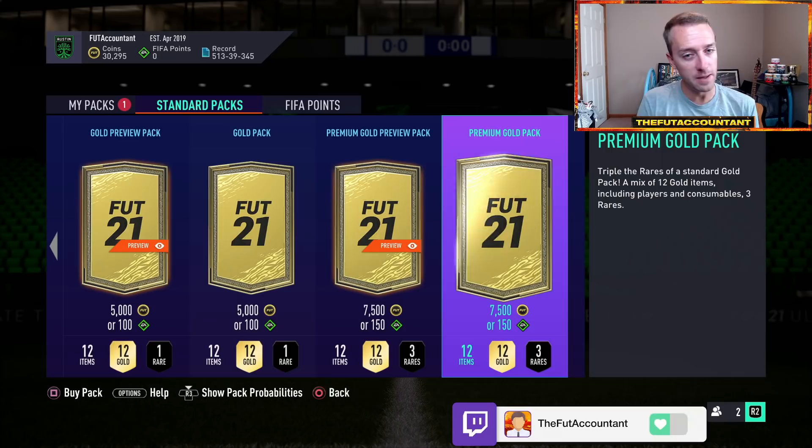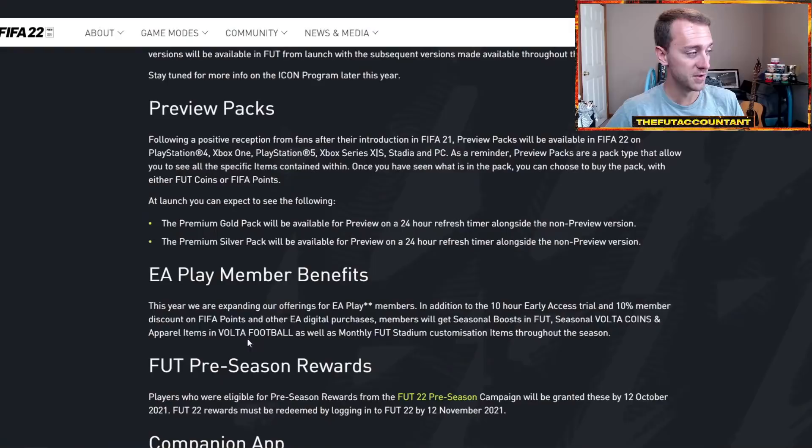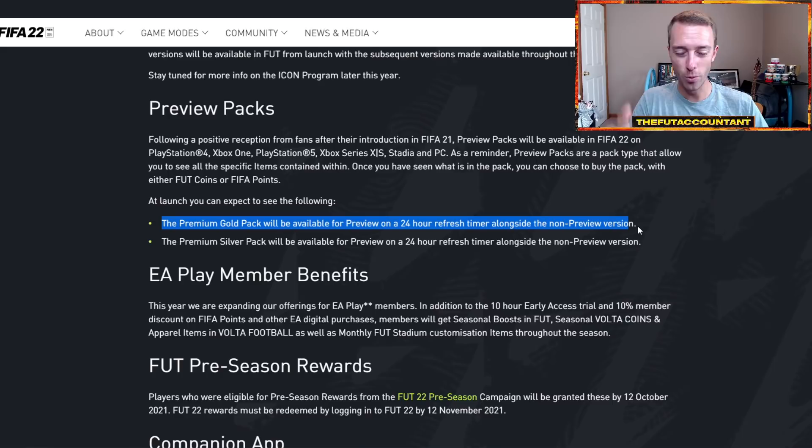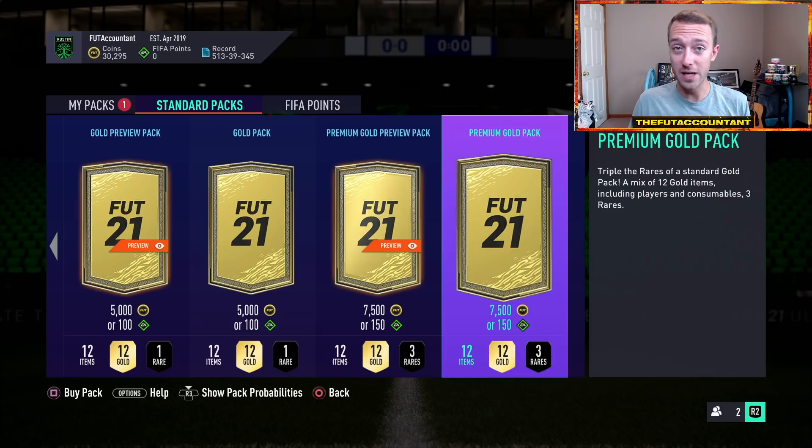There is a little bit of an argument for saving those FIFA points to open preview packs throughout the year. We did get information about preview packs confirmed in the pitch notes — just like in FIFA 21, the 7.5k pack will be on a 24-hour refresh timer. But if you're just trying to get coins, and coins are king early on, I would just rip the straight-up packs right away. There's also a non-preview version, so you can just buy and open without previewing every pack — which is great for efficiency.